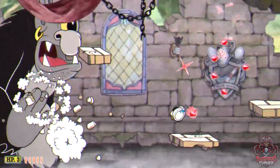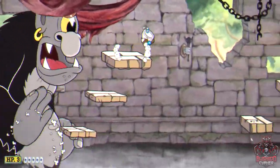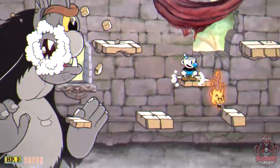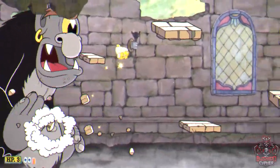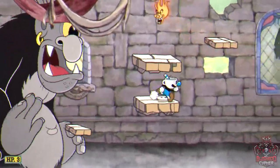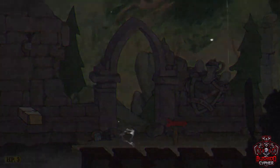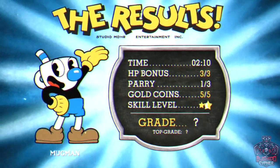Take your time with the platforming section. There's a coin about midway through behind some fire. If you have the invincibility super equipped, use it to grab coins safely and mitigate damage in the harder sections — especially helpful if you're struggling near the end of the level.